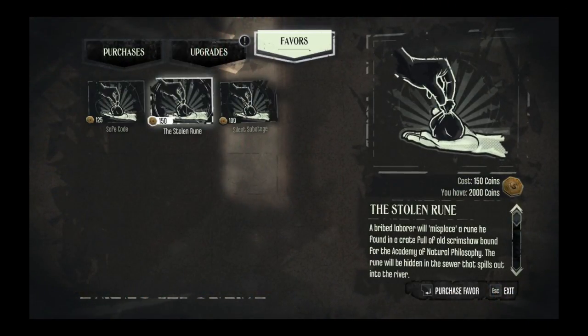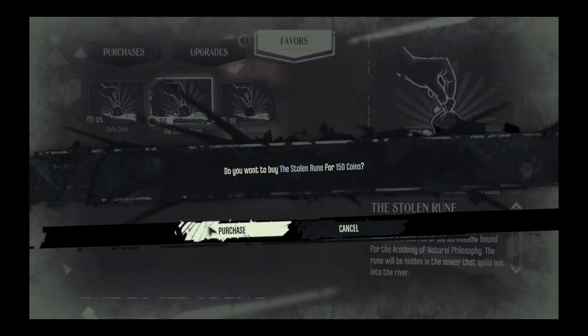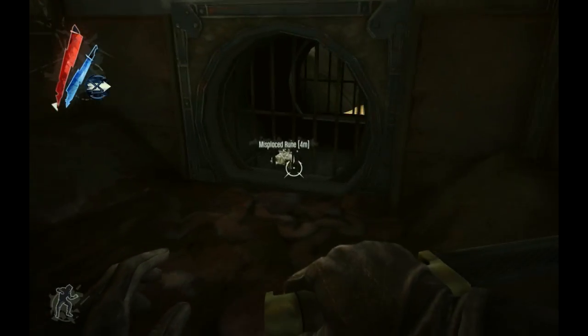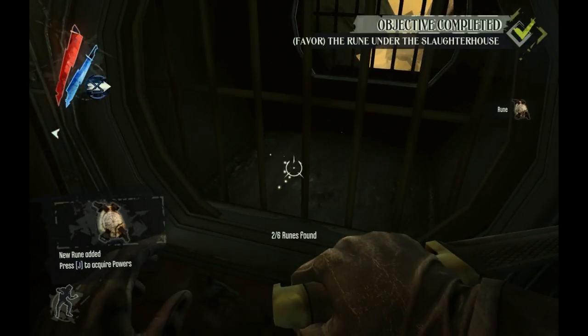The sixth rune must be bought as a favour at the start of the mission. This is similar to buying runes from Piero in the main game, but with more effort because you actually have to go and find it instead of him just giving it to you. Once you've paid for the favour, the game will point you to the drainage system underneath the slaughterhouse.